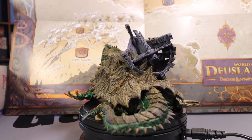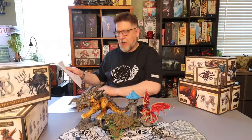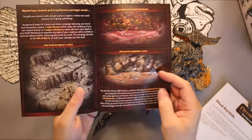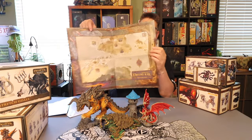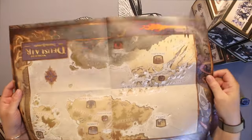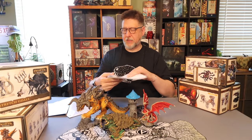Something I forgot during my original unboxing — I misplaced this note. They sent a nice letter thanking backers, plus an advertisement for Caves, their new campaign, which I've already gone all in on. They also sent a map of Dulcer — it's a really neat map, looks like a fairly small area. It got a little crinkled in one corner but it's not too bad.